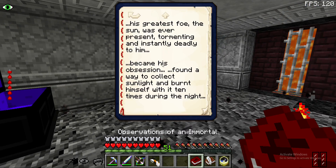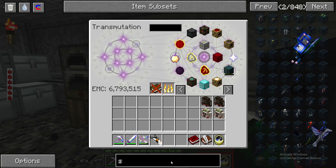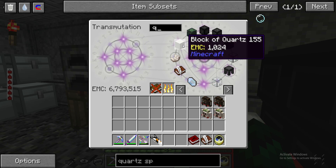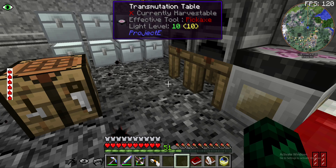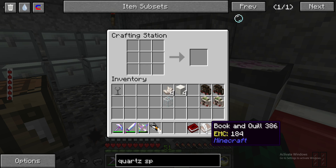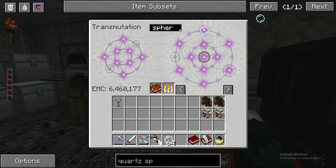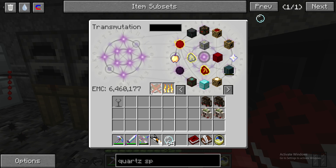Anyway, this Sun thing I found out is actually called a Sun Collector, and you collect the Sun with these quartz spheres, so we're gonna be making those. We have enough stuff for the Sun Collector - throw that in and we got the quartz sphere. We'll make that - no clue how many we need actually. Oh, they're stacked ten times, I got to do it ten times.